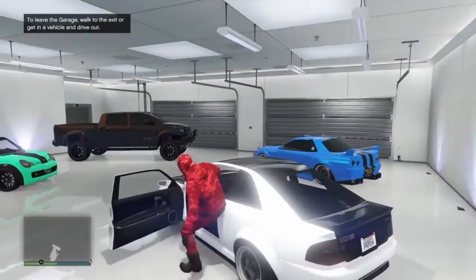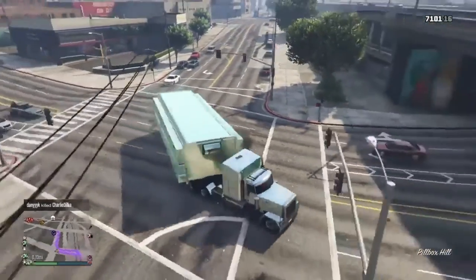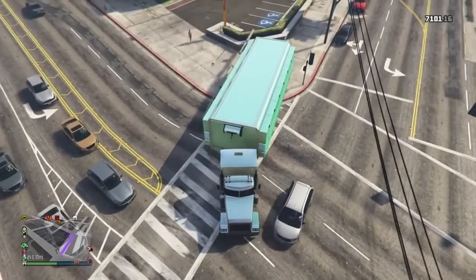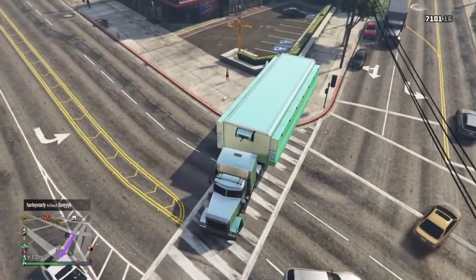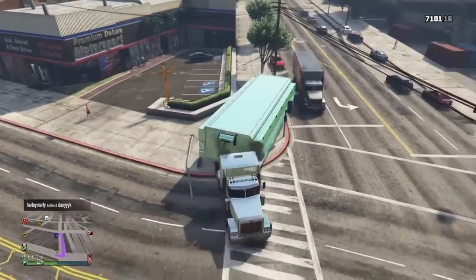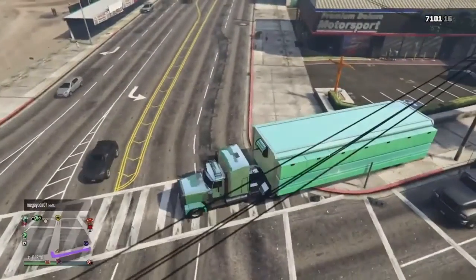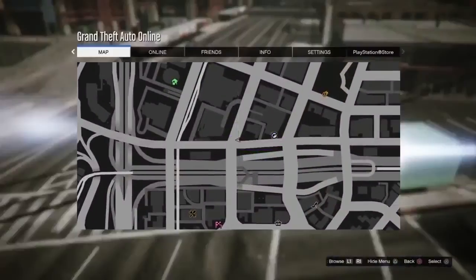After driving the Sultan RS into the garage, go back out and get into your MOC. Drive it over to where I am and park it in the exact same position - right outside Simeon's car dealership, parked up on the sidewalk. Make sure the blue circles are on the back of the MOC. I'll show the location on the map - this is where the Mors Mutual vehicle will spawn when you call them.